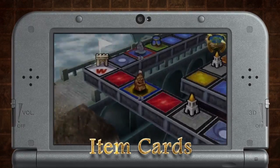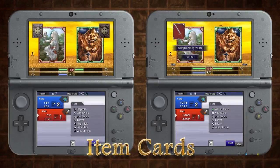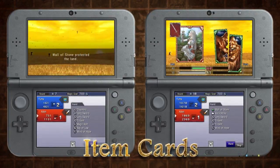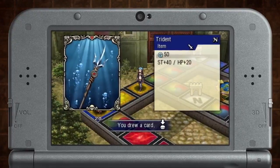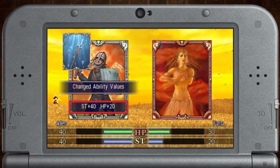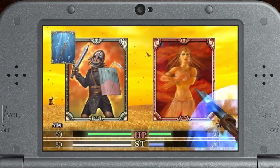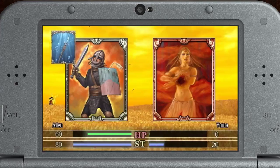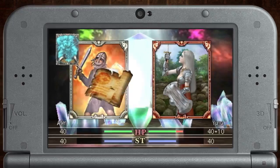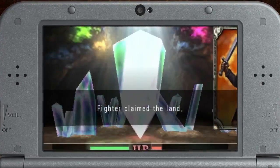Sometimes you'll need a card to turn the tide in battle. This is where Item cards come into play. These cards will help you temporarily change creature stats and provide other useful effects. Trident is a powerful weapon that raises both the strength and HP of the creature it's equipped to, making it useful when invading or defending land. Aura Strike is a scroll that lets your creature perform an attack that bypasses the enemy's bonus health, which will help when attempting to take high-level lands from an opponent.